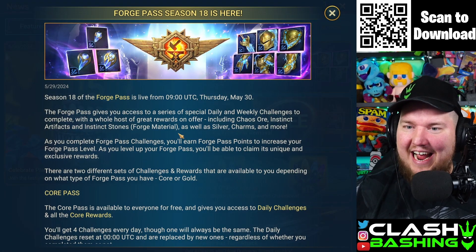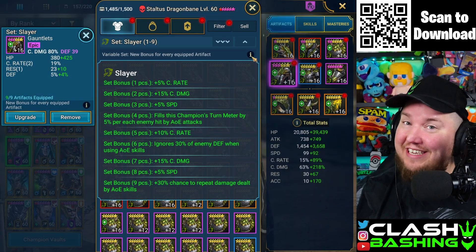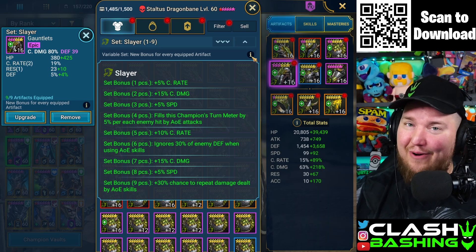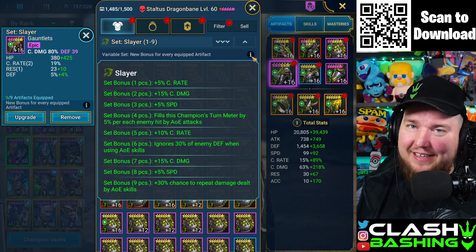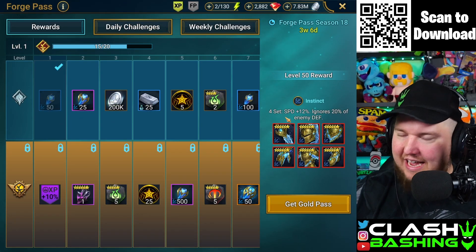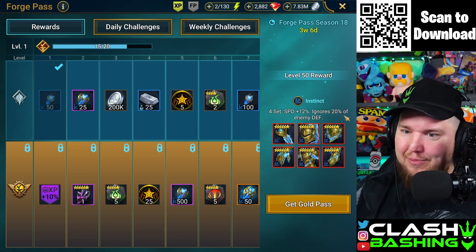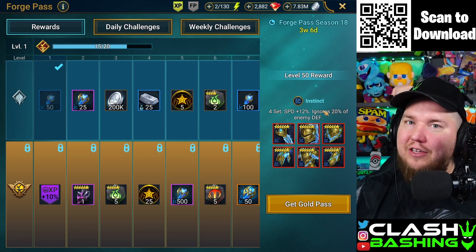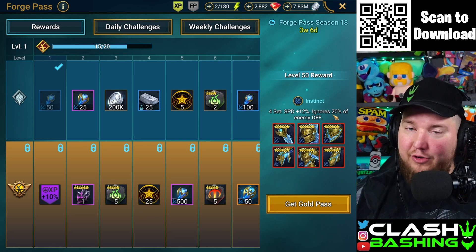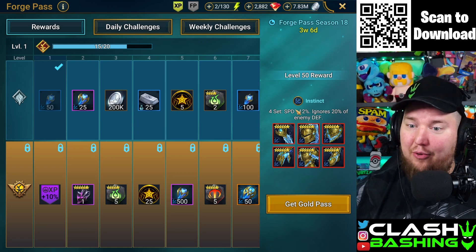Forge Pass Season 18 is here, and I think this one is pretty exciting. The last one with the Slayer set was really good — I like Slayer set quite a bit — but I'm really intrigued by this new set. The set is called Instinct. It's a four-piece set that gives you 12% speed and ignore 20% of enemy defense. So it's going to be like a Savage set with a speed boost — basically Savage on steroids.